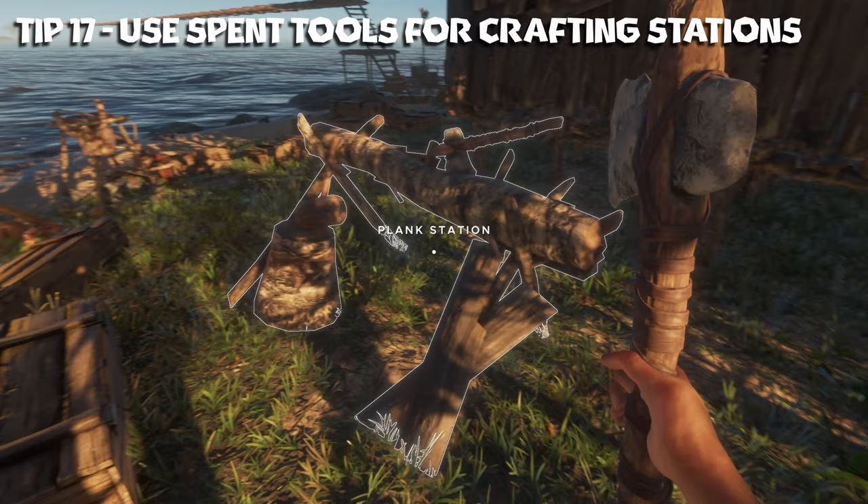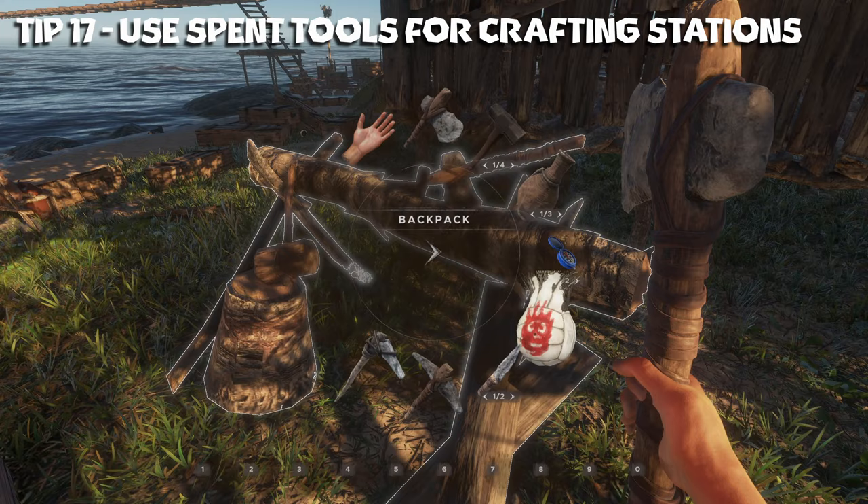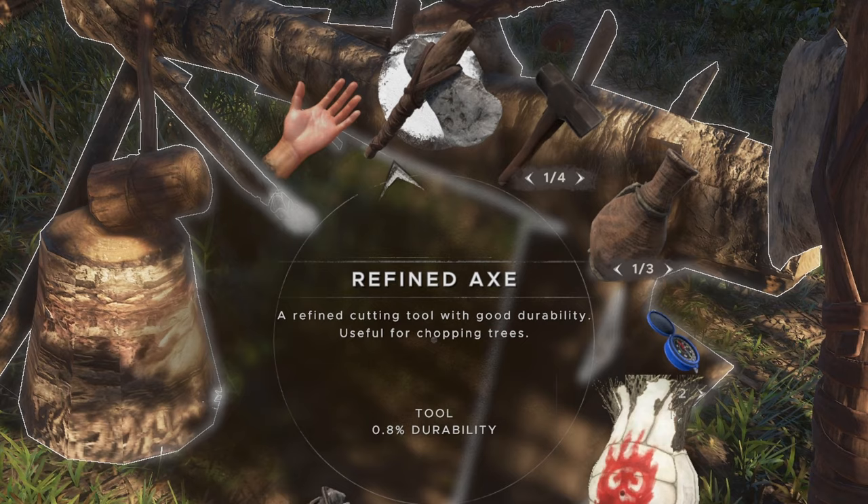Tip number seventeen: some items that you can craft, like the plank station, require actual tools to be used as a crafting ingredient. For instance, the plank station uses a refined axe as one of the materials. What you want to do is wait until you have used up all the durability of that item. You can see the refined axe in my inventory has only 0.8% durability left — I would want to use this one if I needed to make another plank station.